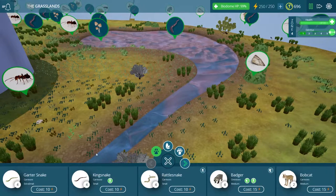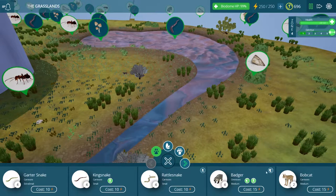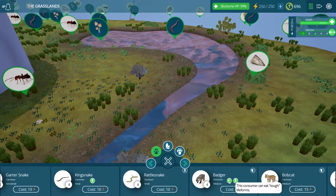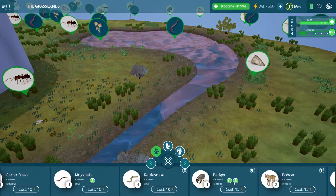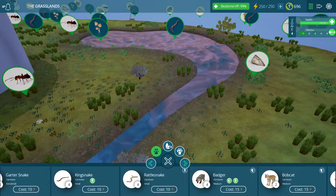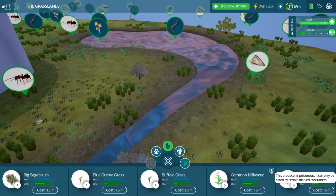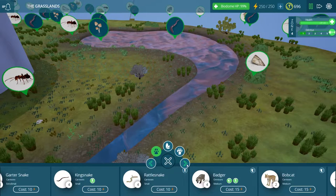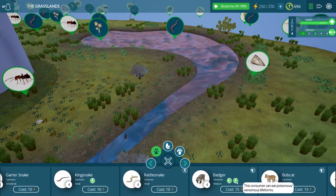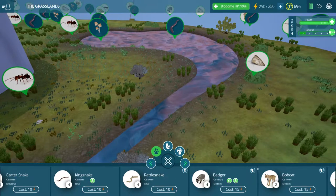This is a good time to note another change in the game. They've added buffs to some of the creatures — I've noticed a few unique icons so far. Our badger here has two buffs: these little green icons show that he can eat tough life forms and also poisonous and venomous life forms, which is very important. If we go into our producers tab and find our common milkweed, we can see it's considered a poisonous plant, so it can only be eaten by certain marked consumers. Basically, you'd want to find a consumer with a poison symbol next to its name. This adds a new layer of complexity when trying to properly balance your biome.